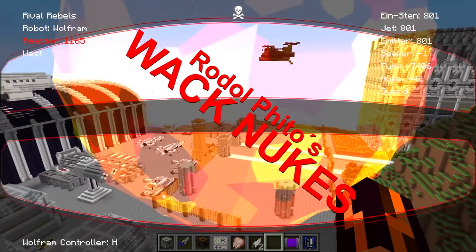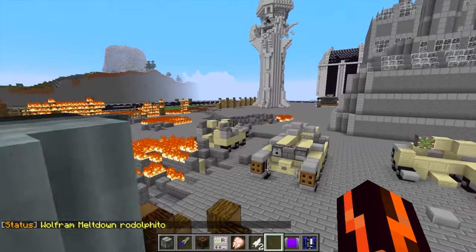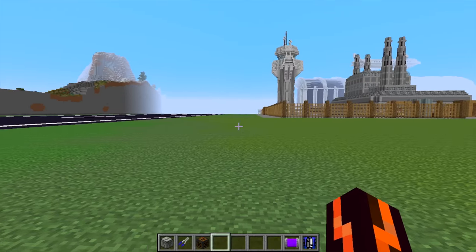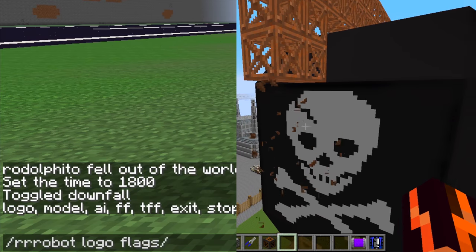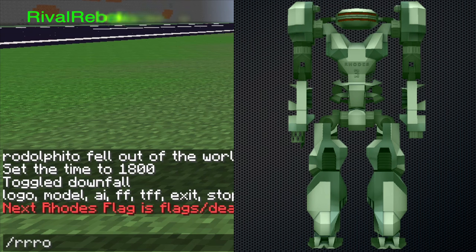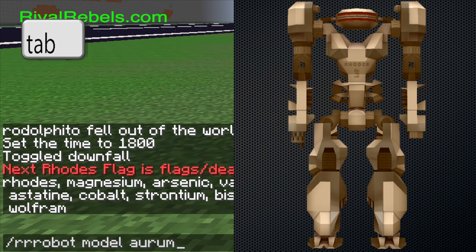Rodol fight! Stop the whack madness — this is a tutorial. But dude, tutorials are boring. Anyway, how do you choose the robot flag or logo? Type slash RR robot logo followed by the path to the image. How do you choose the robot model color? Type slash RR robot model and use the tab key to cycle through the 16 different models.